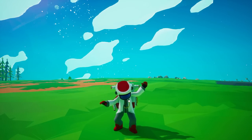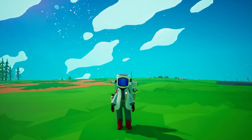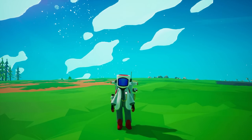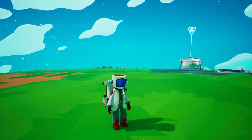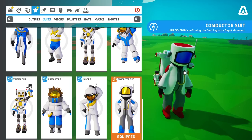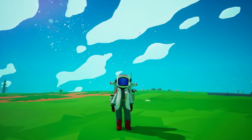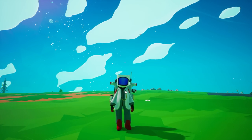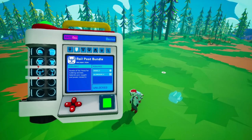Welcome back to another episode of Astroneer. Today we're going to cover the rails. The new suit you get when you complete all of the missions is called the Conductor Suit, and there's also an emote you get when you complete the missions as well. Let's cover the basics of the rail system.